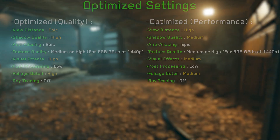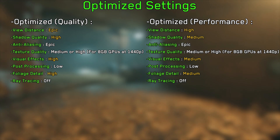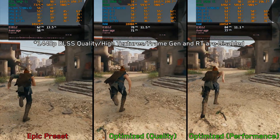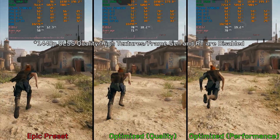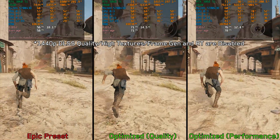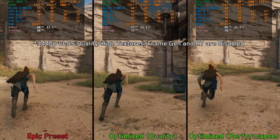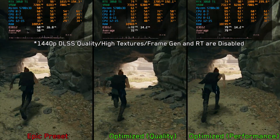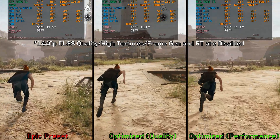With all that being said, these are my recommended settings for Star Wars Jedi Survivor. Comparing optimized settings against the epic preset at 1440p with DLSS quality, high textures, and no ray tracing or frame generation — in the most demanding area of the game — we can see on average around a 24% boost going from epic preset to optimized quality, and around 36% going to optimized performance. Just keep in mind that these optimized settings won't significantly help if you are CPU-limited, as the game's graphics settings except ray tracing primarily affect GPU performance. So if you are CPU-limited and struggling to hit higher FPS, use these optimized settings to reach at least 50 FPS, then enable frame generation to further smooth out gameplay.